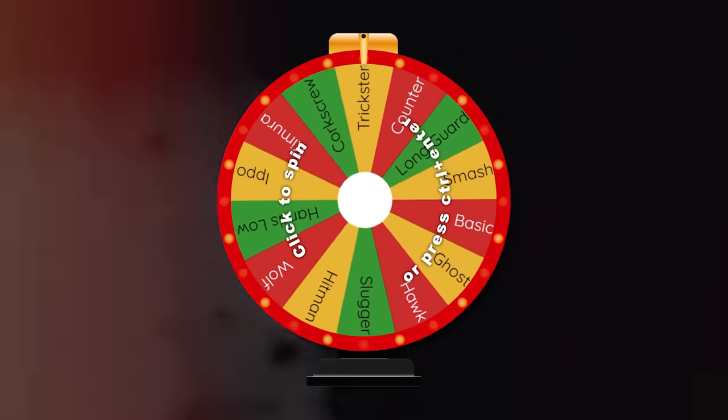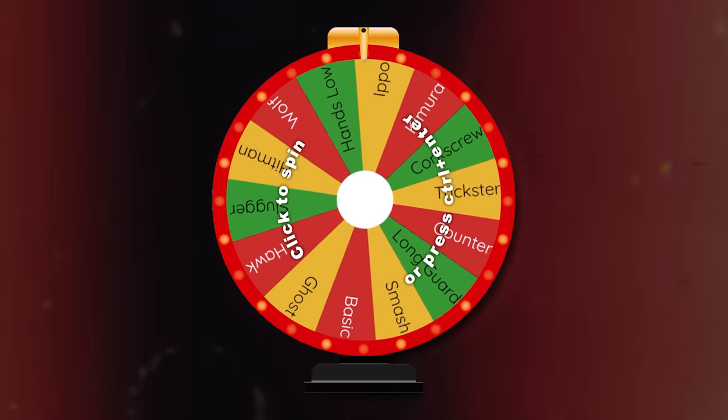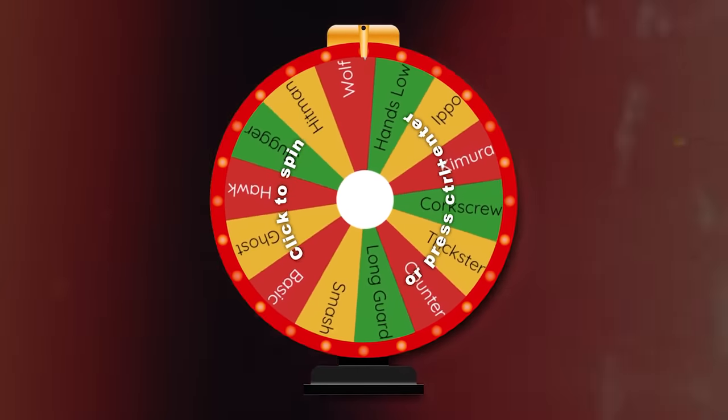Alright, so as you guys can see, here we have our wheel and there are only 14 fighting styles in this game and we have all 14 of them on this wheel. So we're going to spin this wheel and whichever it lands on, we're going to have to play with that fighting style.